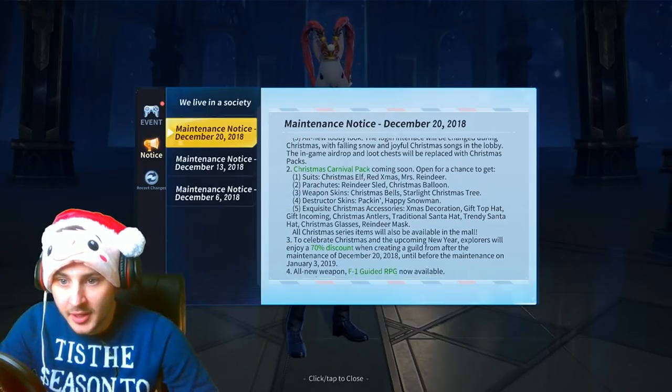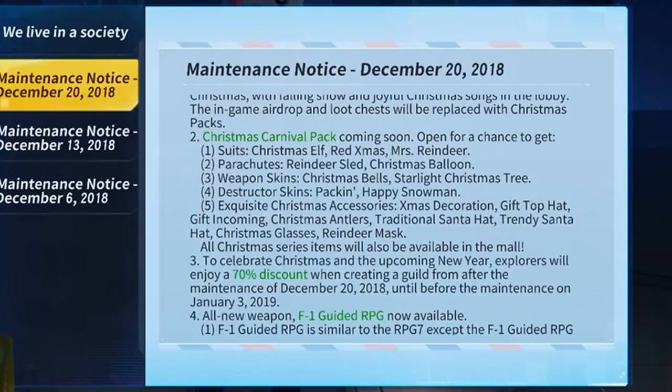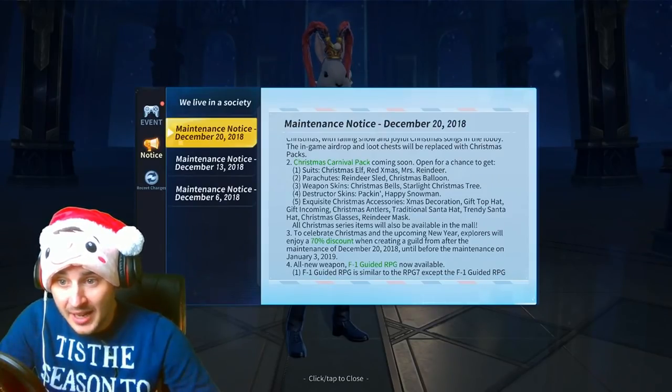A Christmas Carnival Pack is coming - we've got a Christmas elf suit, a red Christmas suit, and a Mrs. Reindeer suit coming. Parachutes too: we've got a reindeer sled, a Christmas balloon, weapon skins, Christmas bells, a starlight Christmas tree, and destructor skins pack.